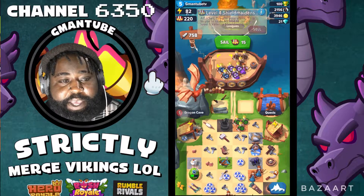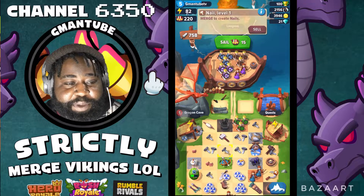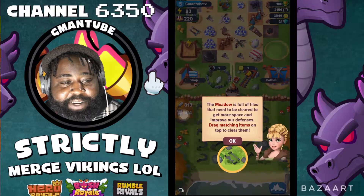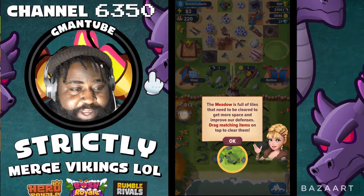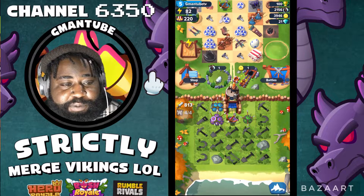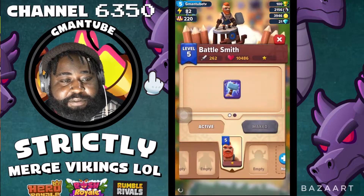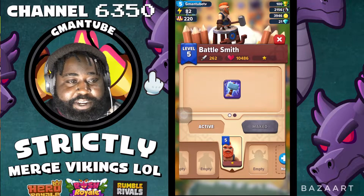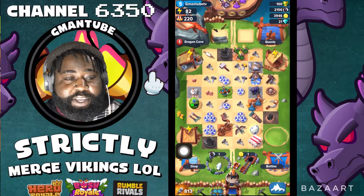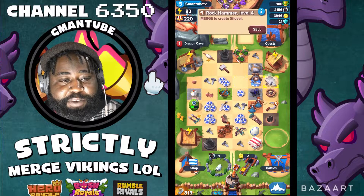On this little ship, these are where you're gonna put your units to sail and go do battles when you raid other people's lands. Your lands is down here, and this is where you're gonna drop your spikes. The meadow is full of tiles that need to be cleared to get more space to improve your defenses. This section down here is your defenses — they start you off with just this little thing, and you got your guardian, your battlesmith. He's guarding your waters.